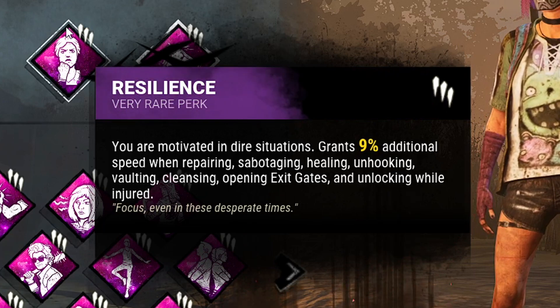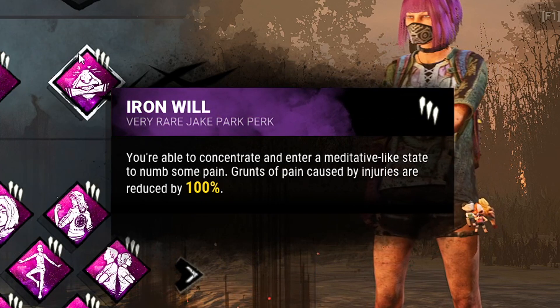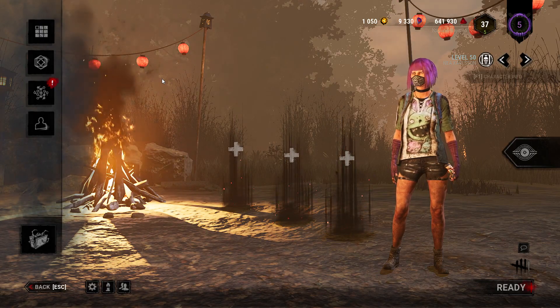We also have Resilience, which gives us a 9% speed boost to most actions when we're injured. With the new hitboxes, hopefully it will mean that we don't get hit through windows quite as much. And for the final perk we're using Iron Will so that we can be completely silent when we're injured. So that's the build — I'll be right back when we get into a game.